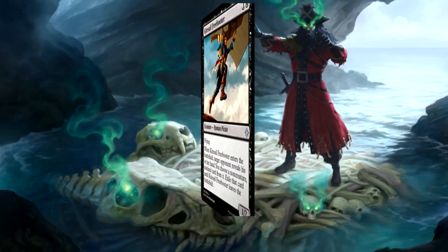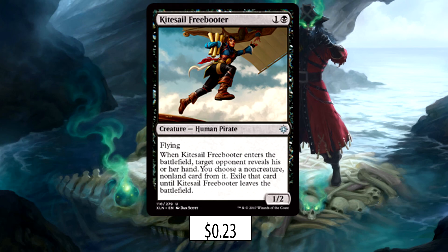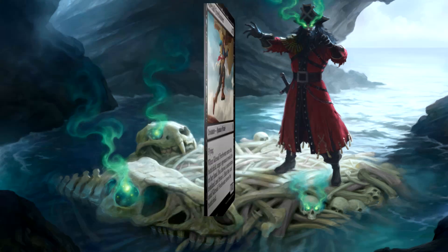Moving up to the 2-drop slot, we're going to continue with the disruption party — a full playset of Kitesail Freebooter easily makes the main deck. Being a 1/2 for 2 isn't going to make anyone shake in their boots, but this is the second creature in a row with flying, and it grabs an important spell from your opponent when it enters the battlefield. Your opponent will either have to use removal on it or kill it in combat — neither of which are particularly advantageous, especially when this little scamp flies.